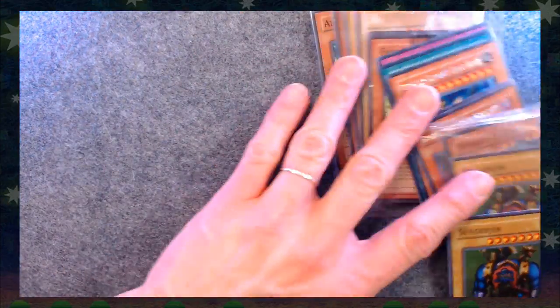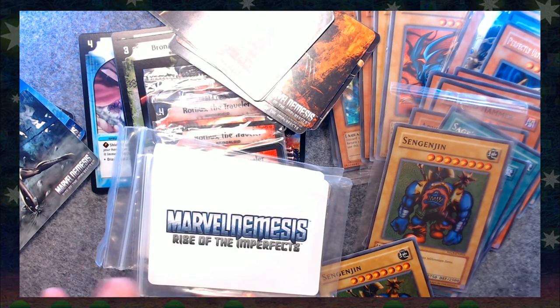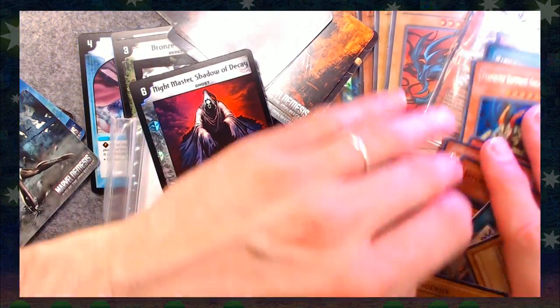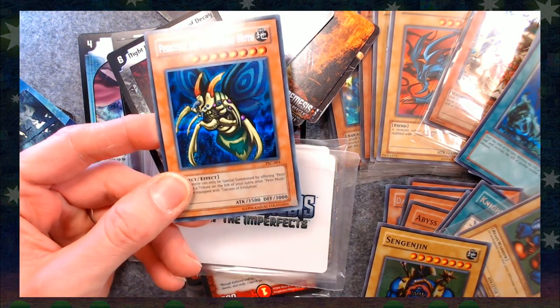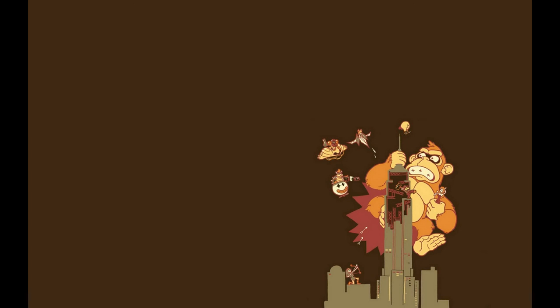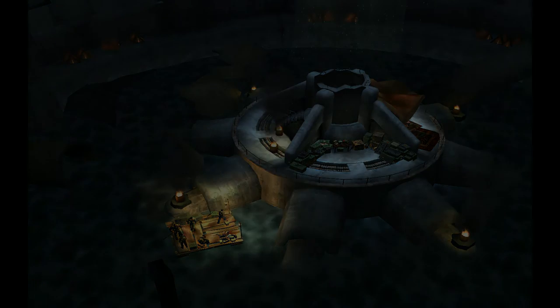So there we go, we've got Yu-Gi-Oh cards. We went through the Yu-Gi-Oh cards, the Duel Masters cards, and the Marvel Nemesis Rise of the Imperfects cards. That is just a little bit of the junk I have around here, so come back again and I will have another video — several videos — of junk from my collection, because I can only put so much of it on Instagram at a time. Here's one more: Perfectly Ultimate Great Moth. He's perfect, he's ultimate, he's a great moth. Look at that shine. Thanks for watching.